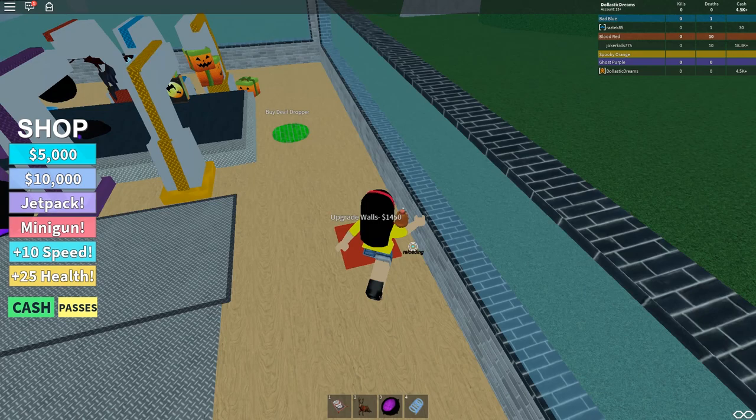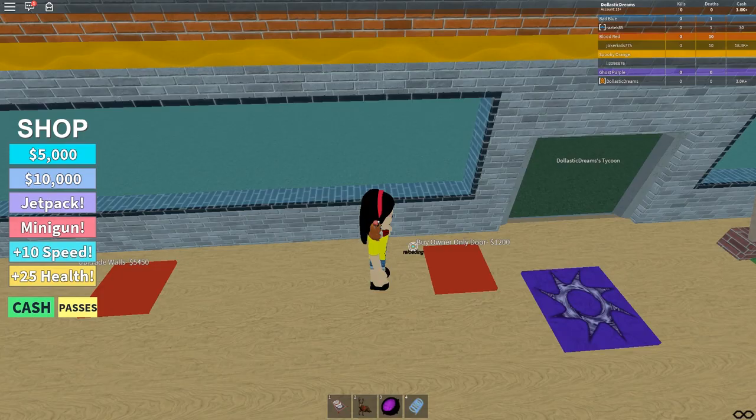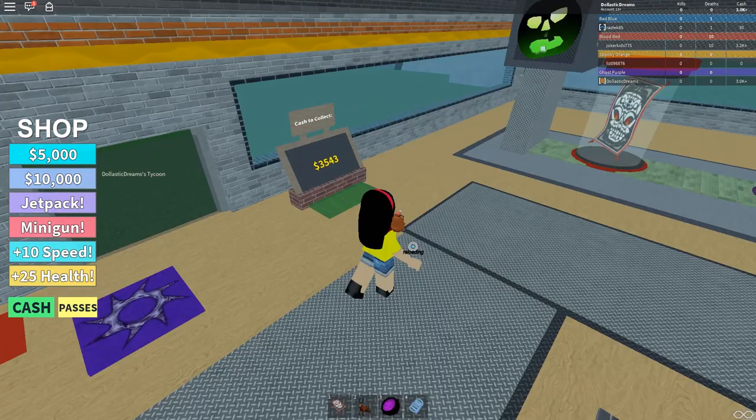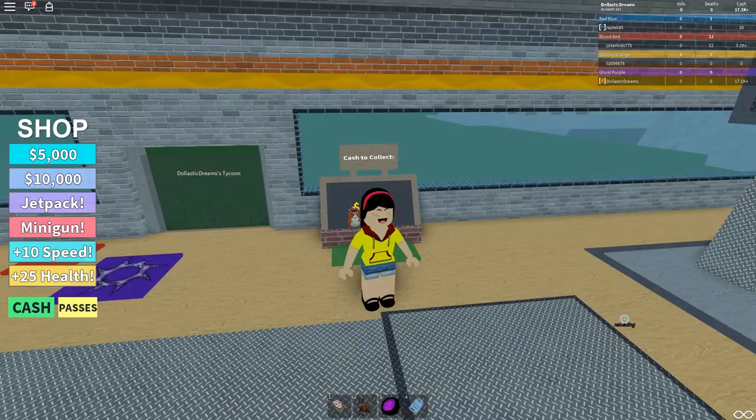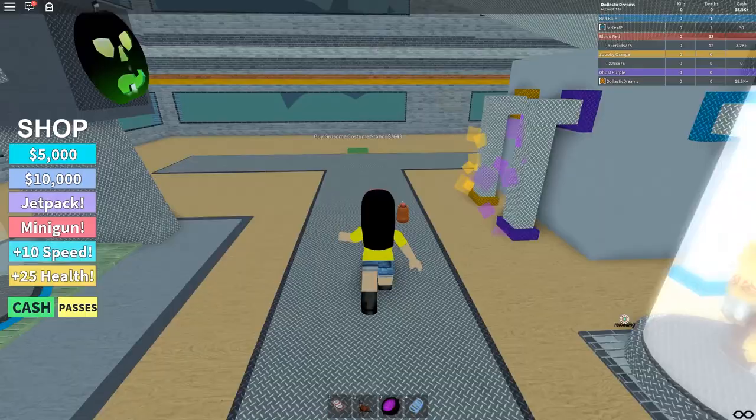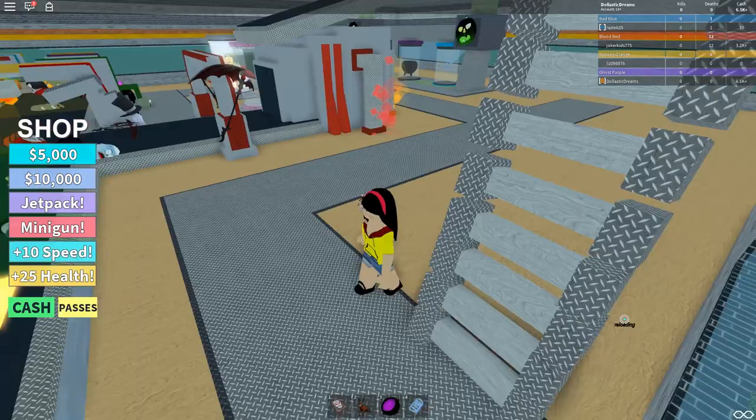I'm going to buy and upgrade the walls. I'm not going to buy the owner only door just yet. Now I have a really tall building — it won't look weird when I have the second floor. I actually played a bit of the waiting game and collected 18,000 which should be enough to buy floor two. I can also get the gruesome costume stand which will reveal more options.